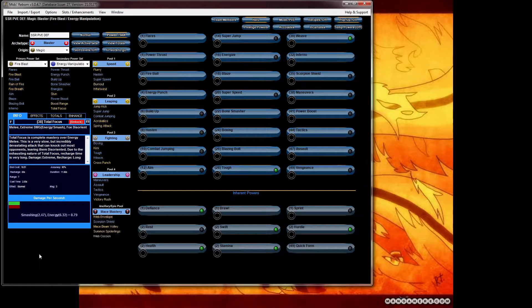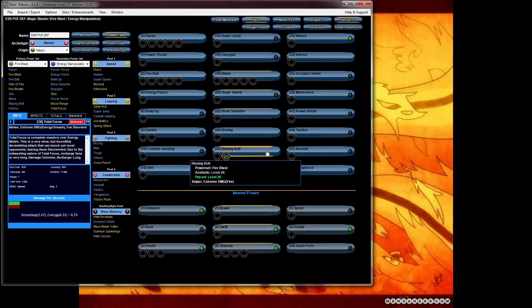From here I start slotting based on the powers that I normally like to slot specific ways. I know that I'm going to be trying to go for the purple sets and for the ATO sets. I normally like to put at least five slots on each attack and make sure hasten always gets two slots. Blaze gets five slots. Blazing bolt is your snipe — I always recommend six slotting your snipes.